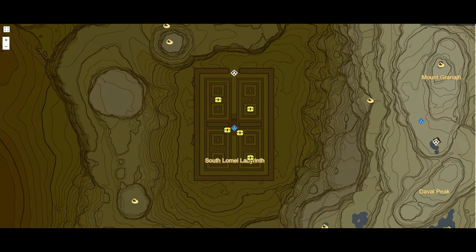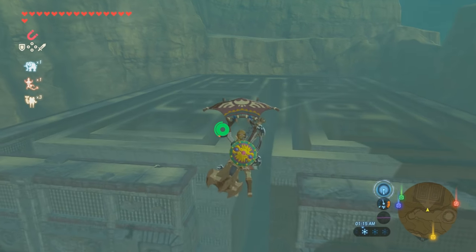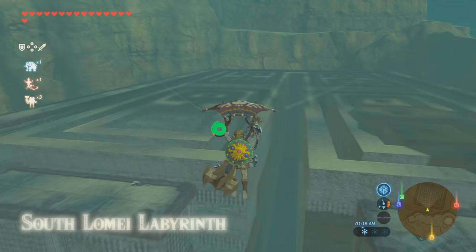Hey YouTube, what's going on? Another quick guide here. In this guide we are gonna obtain the barbarian armor, radiant shield, gold rupees, golden bow, golden claymore, a hundred rupees, and a spirit orb. You can screenshot that or go back to it and try to attempt it yourself.